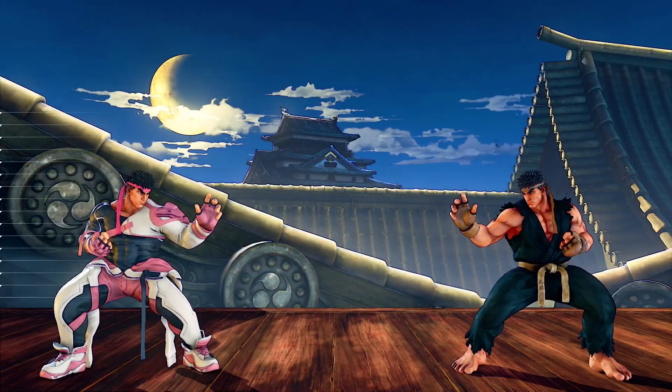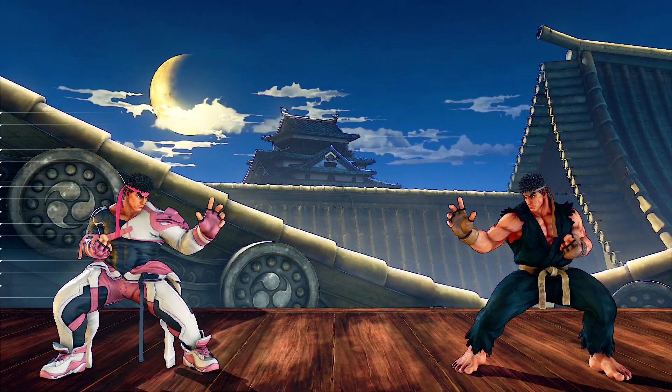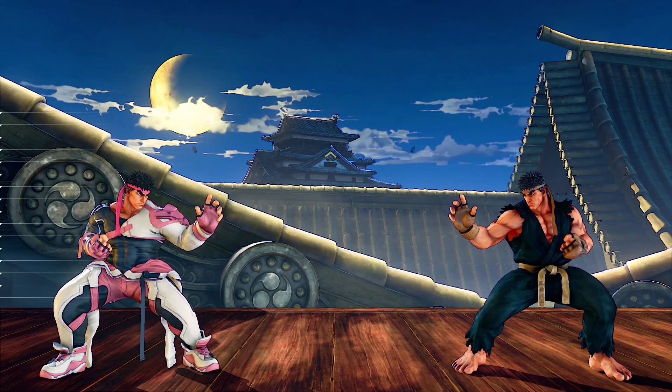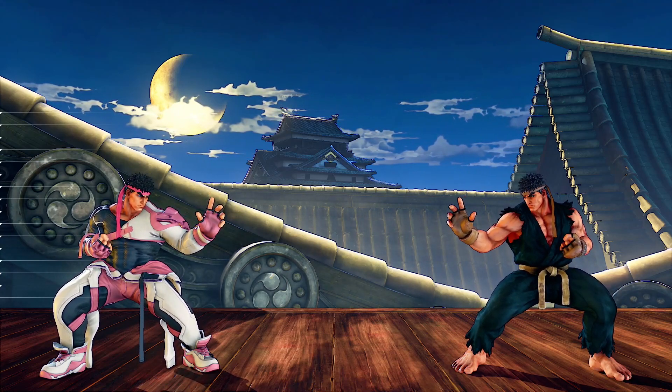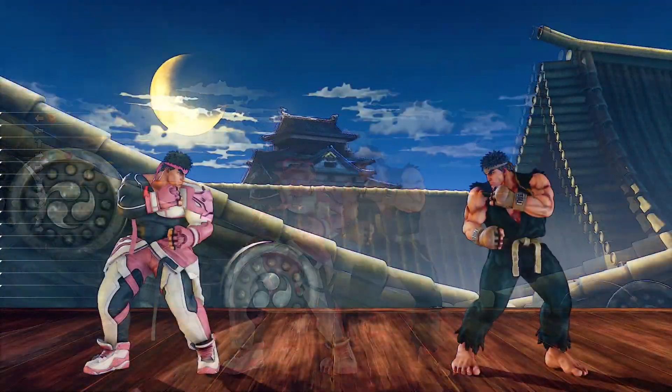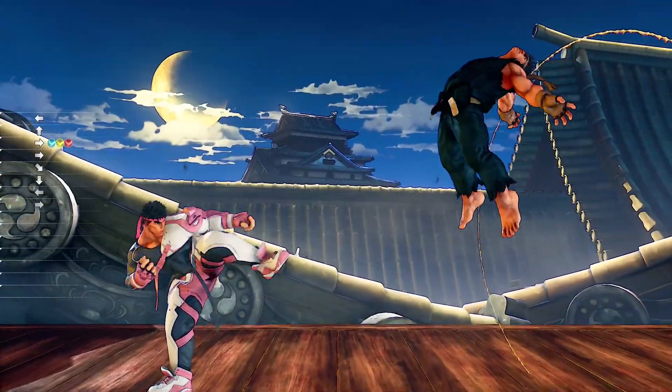Nowadays you can even land the Axe Kick mid-screen if you can meet certain conditions. The mid-screen conversion is character and spacing dependent, so let's talk about spacing first. The farther you're away from your opponent, the better the chances of the Axe Kick working.